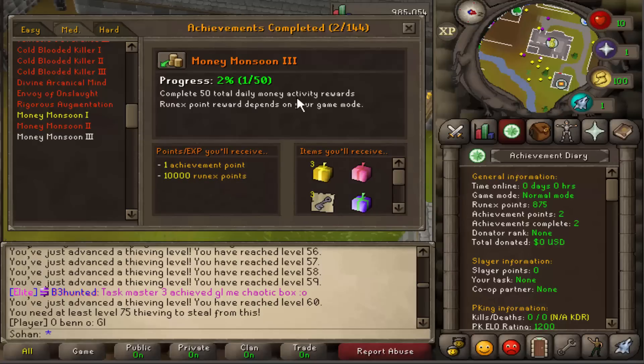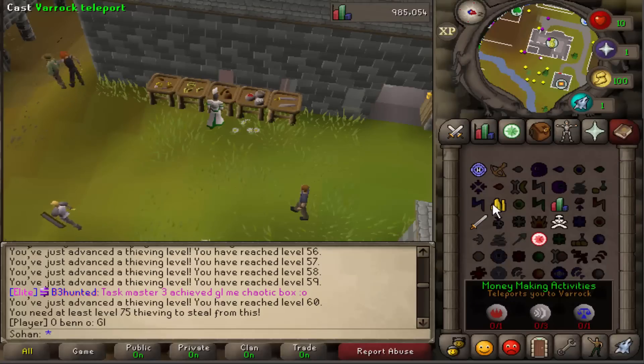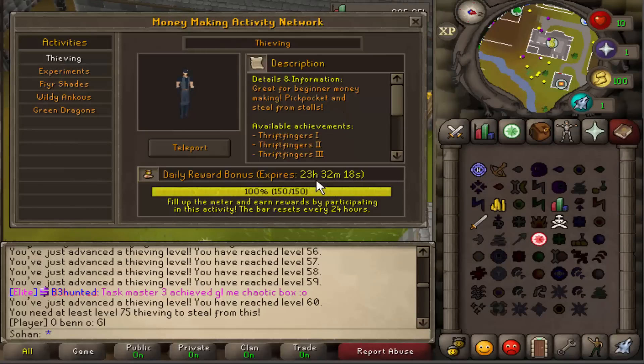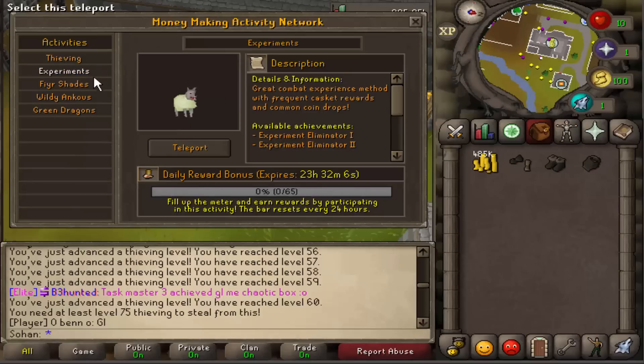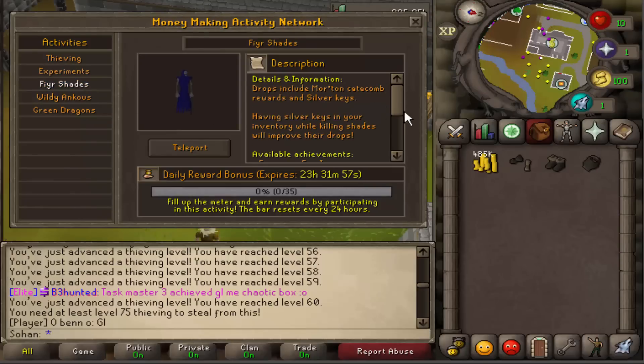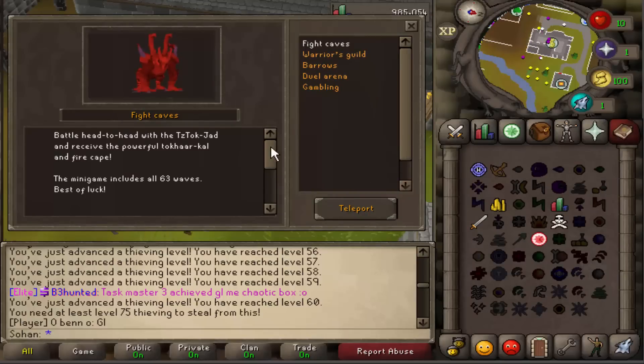We also made progress towards completing five daily thieving rewards, which gives a point mystery box and a fancy mystery box. If you do 50 daily money tasks you receive a donator mystery box, which is worth quite a lot in game. This expires in 23 hours, so basically every single day you can log on, do the tasks, and get mystery boxes. There are also experiments you can kill which give frequent casket drops and lots of coins, fire shades which give silver keys, and ankous which drop the Ivandis staff. Wildy ankous and green dragons are in the wilderness so there's some risk.